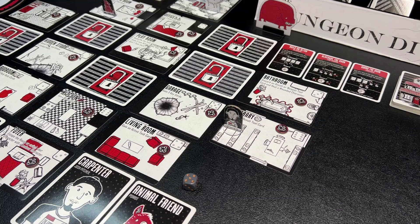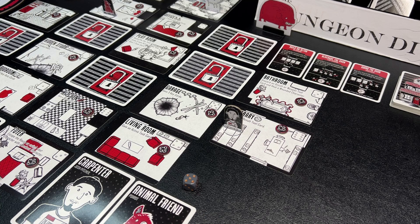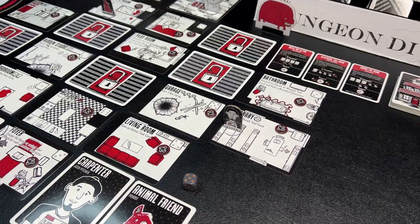Hey everybody, welcome back to the Dungeon Dive. Daniel here — I hope you are doing well. Today we're going to take a quick look at the Exorcism at the House of Moncton Falls. This is a game that I have had for a couple of years now. I've set it up a few times, played it a couple of times, and I just haven't gotten around to making a video for it yet, but I decided to get it to the table today.